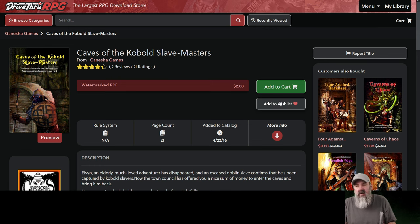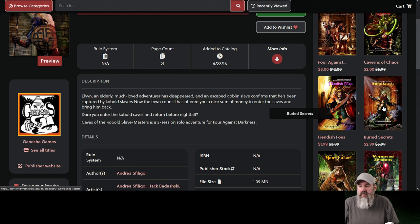This is only $2. Caverns of Chaos is $2, Fiendish Foes is $2, and Buried Secrets is $3. These are all very inexpensive. I don't want to put the PDF on screen because it would be too easy to essentially pirate a copy. So I'm glad I had the printed copy. And then I found out it looks completely different.